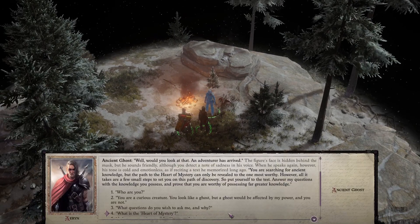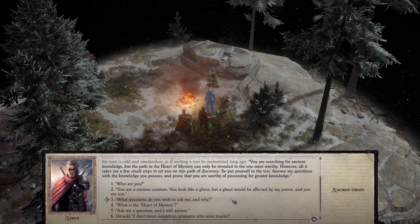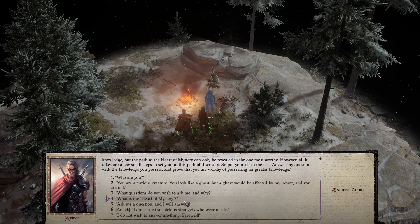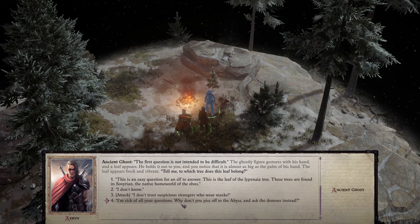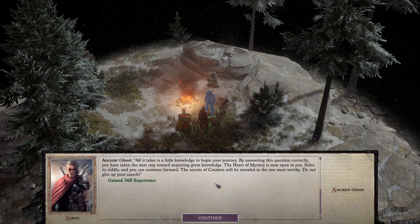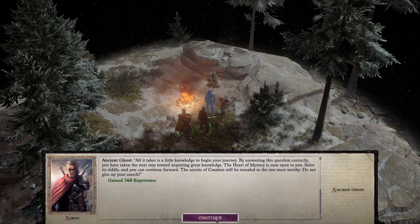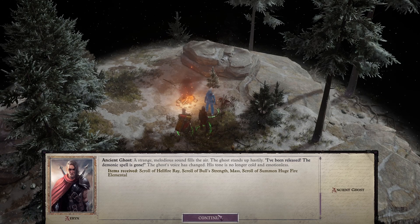It's a ghost. He says an adventurer has arrived — you are searching for ancient knowledge. The first question is which tree does this leaf belong to. It's an easy question for an elf — it's a Lipid Name tree, however you intend to pronounce that. He confirms it's correct. By answering the question you take the next step toward acquiring great knowledge. The Heart of Mystery is open, and we gain a Scroll of Hellfire Ray and Bolstering Mass Scroll of Summon Huge Fire Elemental.